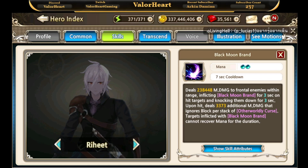Raheet's first skill deals magical damage to frontal enemies and inflicts the black moon brand for 3 seconds. Hit enemies cannot recover mana for the duration, and they are knocked down for 3 seconds. He will also deal additional damage according to the stacks of otherworldly curse, which is his passive and will be discussed later.